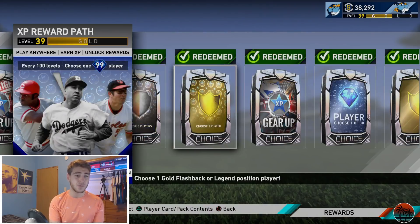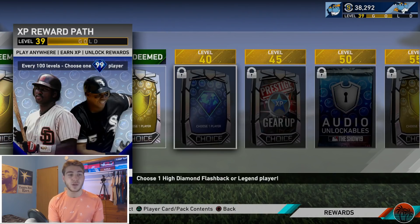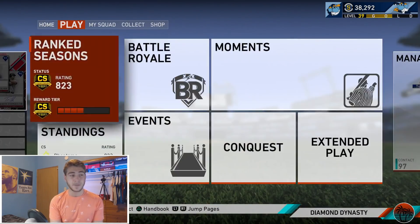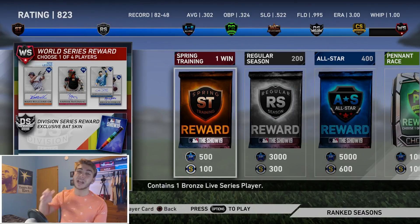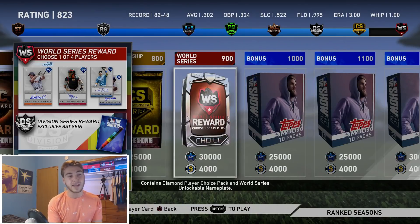It wasn't that long ago that I opened my last gold one pack where I got Frank Thomas, and then I'm about to get this level 40 gold pack where I get another one of these players. So I'm getting my XP up quite a bit. I also want to remind you, especially since Ranked Seasons is ending really soon — reminder, I will be streaming on Twitch tonight. So make sure to check out some World Series grinding on there. I really cannot recommend Ranked Seasons enough for XP.